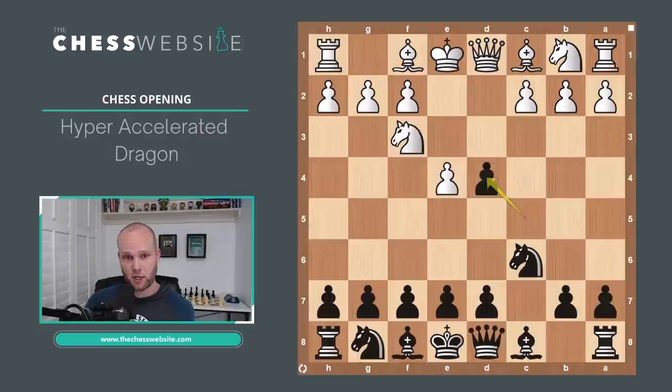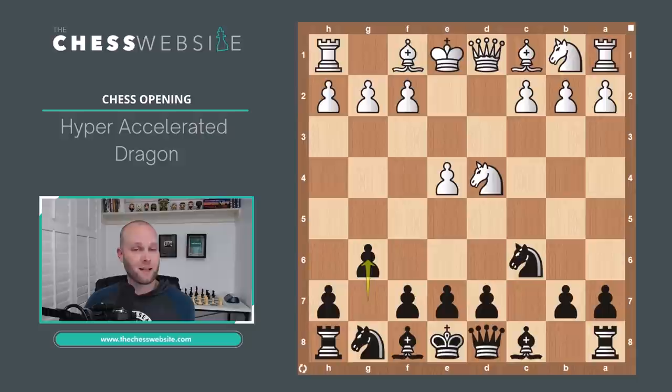After D4, exchange, Knight takes on D4, then pawn to G6. In the accelerated dragon, Black is able to avoid the most aggressive line that White has — the Yugoslav attack. But White also has compensation: White can play pawn to C4 because the Knight is not blocking the pawn. Many times in the Sicilian you do have the Knight on C3 so you can't push forward with that pawn, but here pawn to C4 is possible — this is the Maroczy bind.